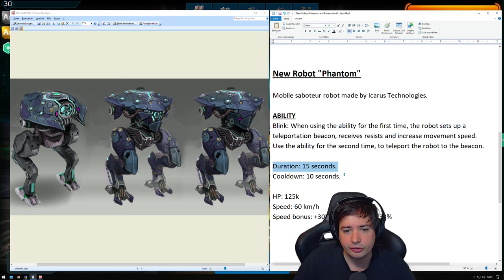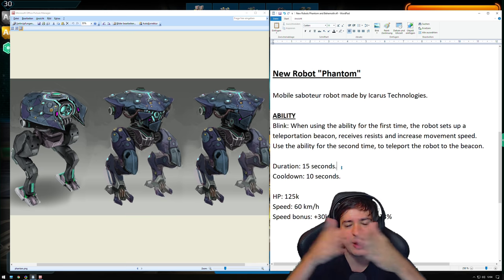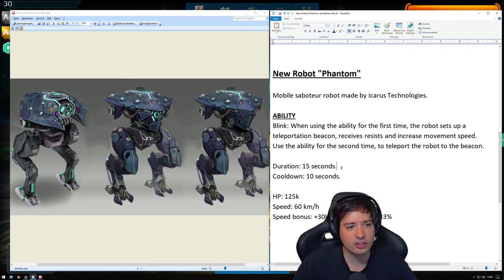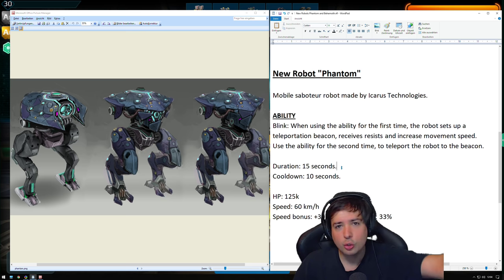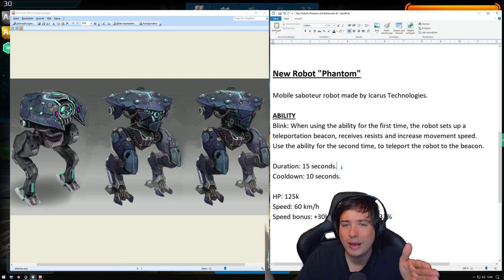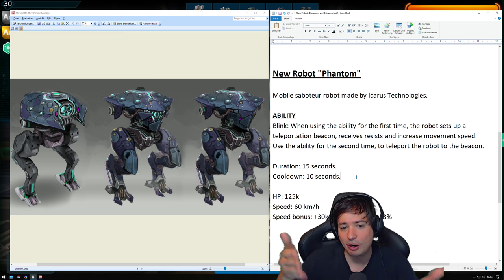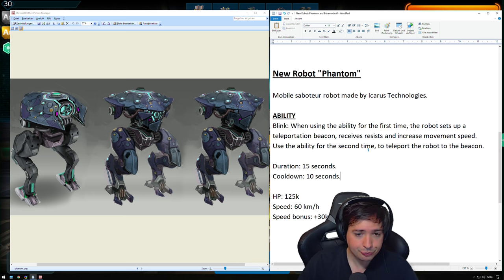There's probably a 15-second time window in which you have to make the second teleportation. I don't think you can just place the portal on one side of Yamantau, walk for two minutes to the other side, and then teleport back. You'll only have about a 15-second window from placing the portal to activating the teleport back. And it has a 10-second cooldown, which means you can use it very frequently.